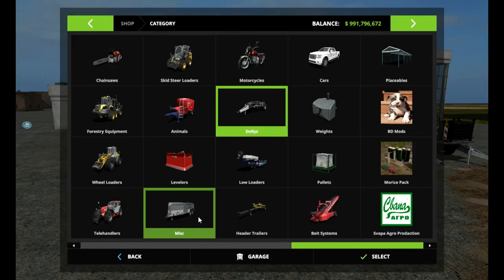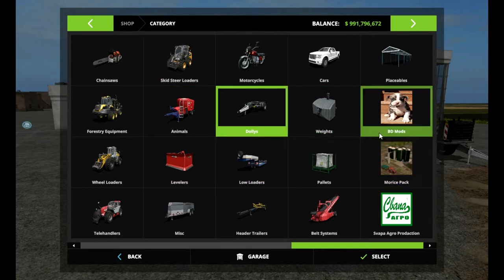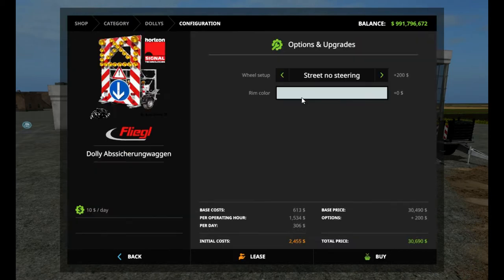Let's check out my shop. This is listed under dollies, which I think kind of describes it — the description on ModHub lists this as a dolly, so this is where you'll find it. It's the Fleagle dolly. I own six of them because it's got a couple different configurations. We're starting at a base price of $30,690, $10 a day cost. You can go Street Sign, Street No Steering, Street Front Steering, Back Steering, Agrigar No Steering, Front and Back Steering, and then back to the beginning again.